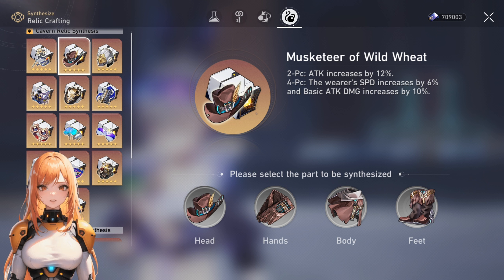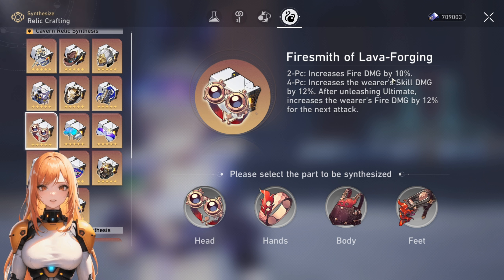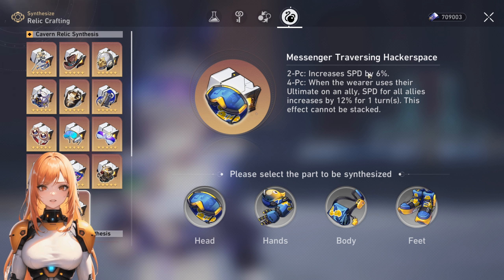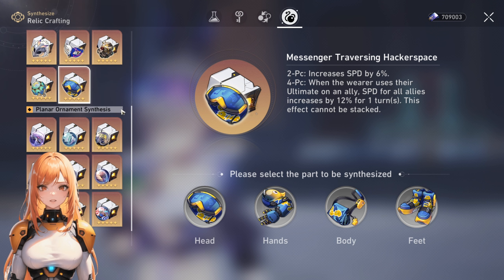Make sure to focus on having good main stats and substats. The options you can use for Topaz right now with the current available gear would be a double fire set with double Musketeer, for example — that's pretty solid. You get that 12% attack and the 10% fire damage bonus. You could also go with the double speed set from Hackerspace if you want to reach certain speed thresholds, and you might already have good pieces from farming that domain.